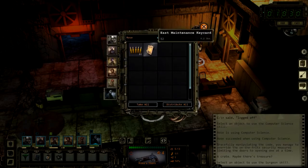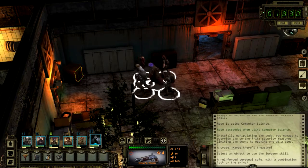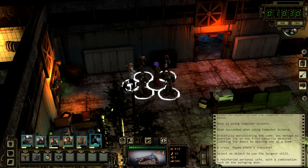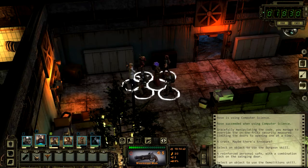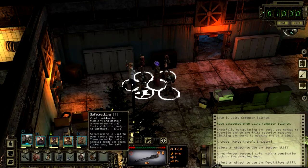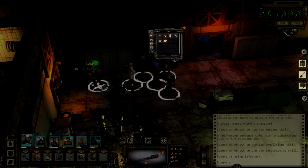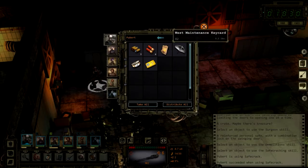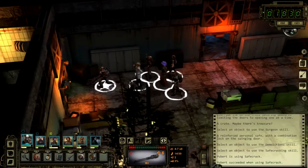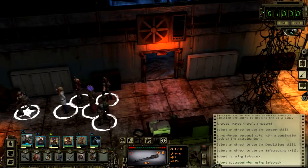Great — maybe there's treasure in here. We got ammo which is always good, and a peace maintenance key card. There's a combination lock on a swinging door — let's make sure it isn't trapped. Using safe cracking at 10% critical failure and 62% success. Got an umbrella — plus 20 max water carry — and a west maintenance key card, some .38 and some additional ammo.